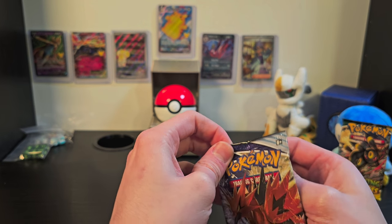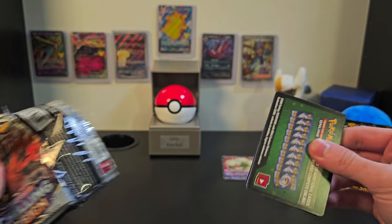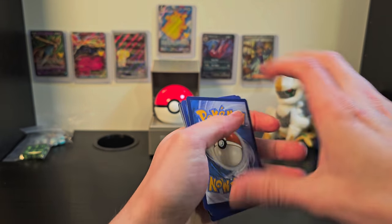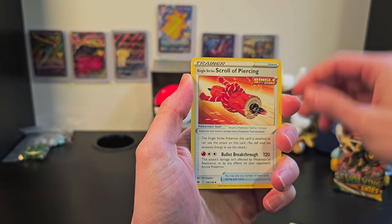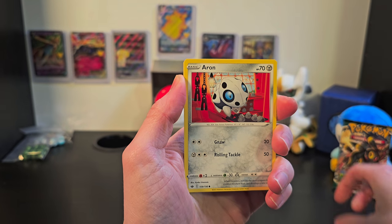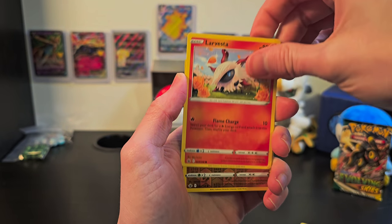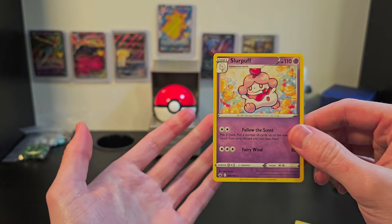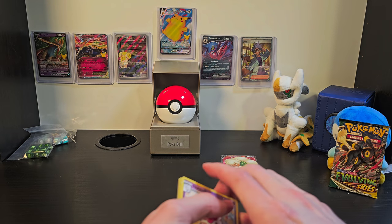We'll get onto our one Chilling Reign booster, and then after that we'll get to Evolving Skies. Our code card is black, so maybe that's really good news for us here. We've got energy, Crabominable, Single Strike Scroll of Piercing — what a mouthful — Melony, Glitzel, Arron, Deerling, Delibird, Larvesta, a reverse holo Galarian Yamask, and finally Slurpuff. Nothing of note, so maybe there isn't anything to that code card theory — or it could just be that Chilling Reign works a little differently than the rest.